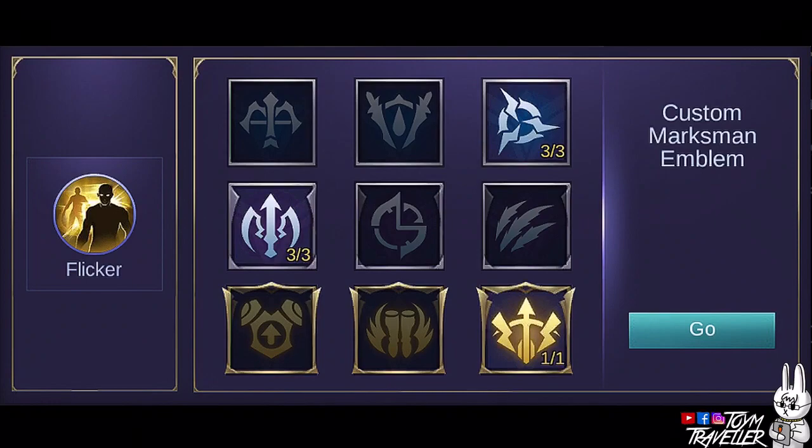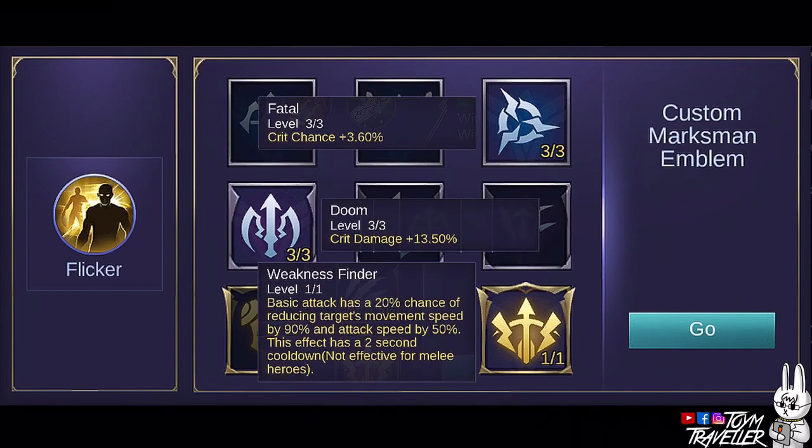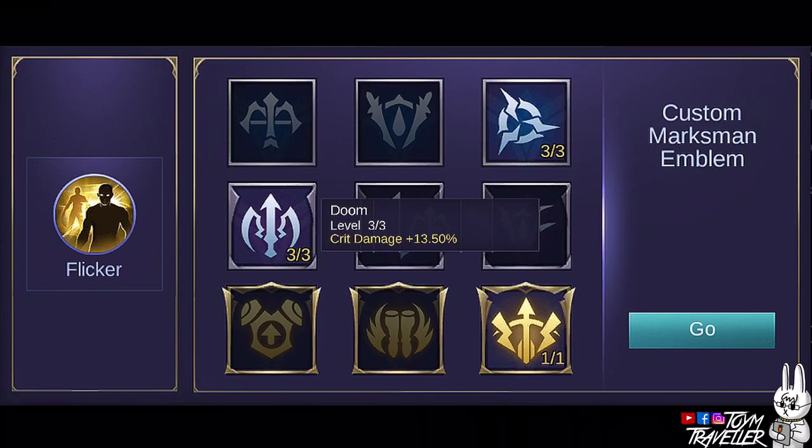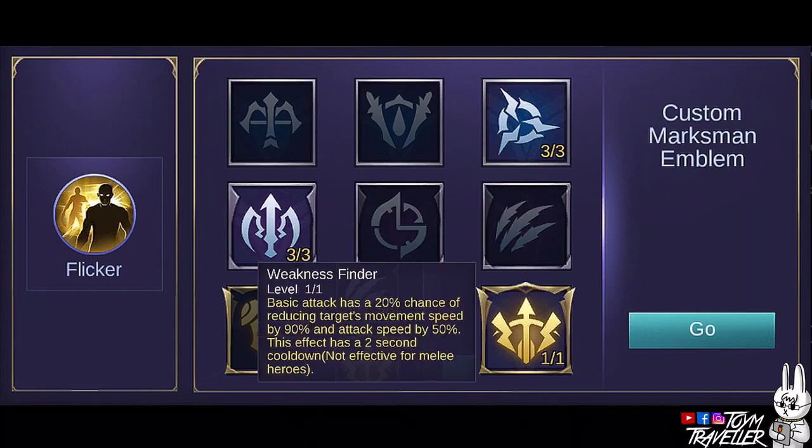In my opinion, the best emblem set to use is the Custom Marksman Emblem set, which provides extra stats according to your needs as a Marksman. Set Fatal to max level for extra critical chance, and set Doom to max level for additional critical damage. Get Weakness Finder to have the chance to slow enemies — this greatly reduces the target's movement speed and attack speed. This can help you chase enemies when your 1st and 2nd skills are on cooldown, and lower the enemy's attack speed in a 1-on-1 situation.